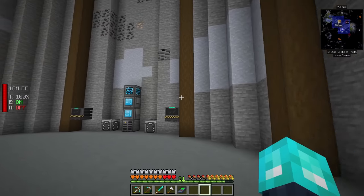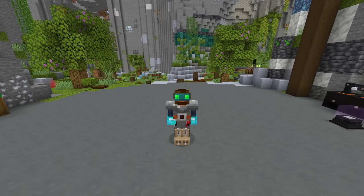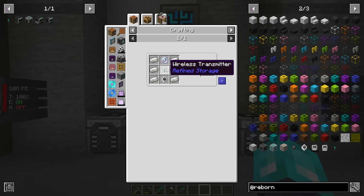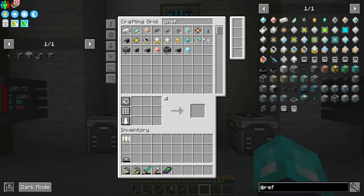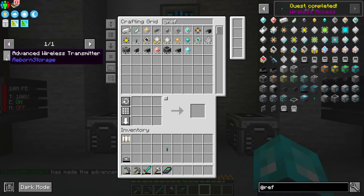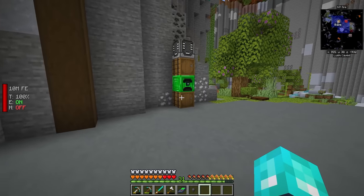I just set up a ton of things for autocraft related to Refined Storage — all of the processors and all that fun stuff. There is still one more thing I want to get done, and that is going to be wireless access. To be able to access this wirelessly, we are going to need a wireless transmitter. We can craft a basic wireless transmitter — you place it on top, give yourself a range upgrade, and it gives you wireless access. But there is an advanced wireless transmitter from the Reborn Storage mod, which is another add-on for Refined Storage, that will give you a ton of range. However, it does cost a netherite ingot.